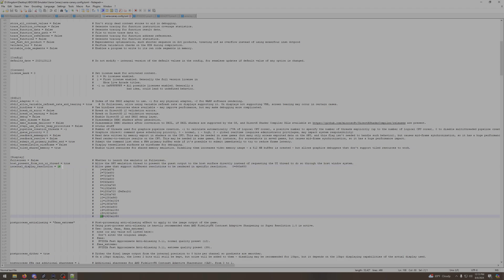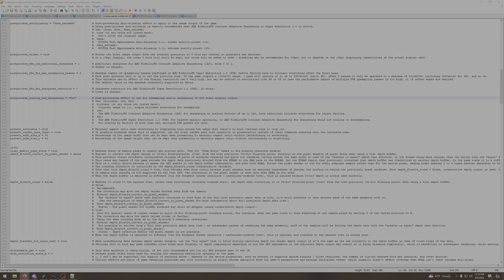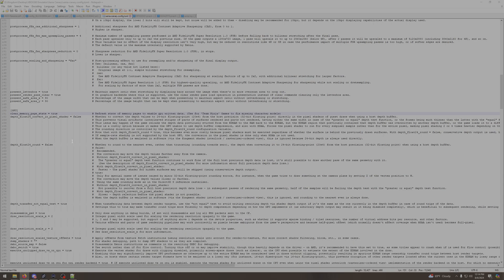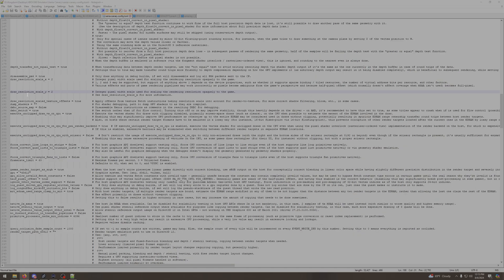Just below Display Post Processing, check that you have FSR set to true. Under GPU, find 'clear memory page state' and change it from false to true — just delete false and type in true. Scroll down a little more and find 'draw resolution scale X' and 'draw resolution scale Y' — both are set to 1 by default. Change both of them from 1 to 2. The right side of the file tells you what each setting does.